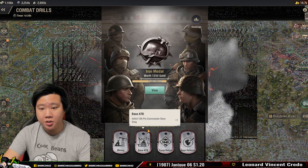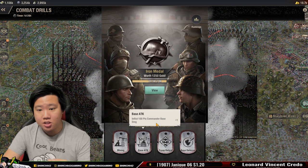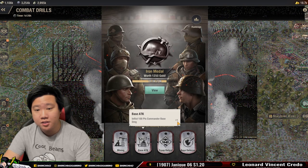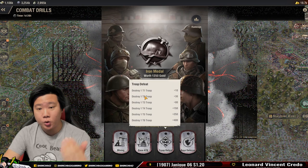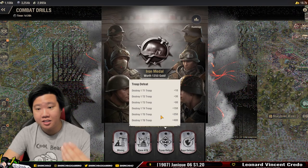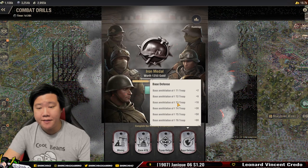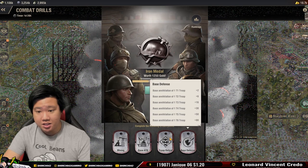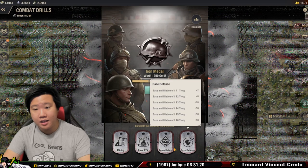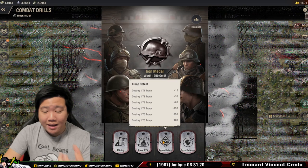Another thing you can gain points for in combat drills is the base attack. Inflict 100 points of commander base damage and you get one point per 100 base damage when attacking other players' bases. If you destroy T1 troops that's 10 points, T2 is 30, T3 is 80, and so on. Higher tier troops give higher points. Basic defense points are also available — if someone's attacking you and you annihilate their troops you gain points, but you gain more points by destroying than defending.